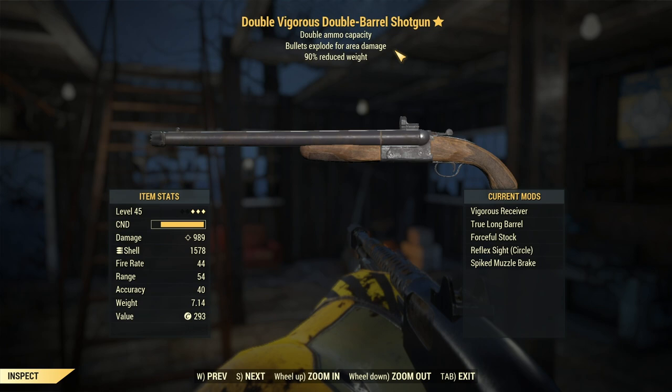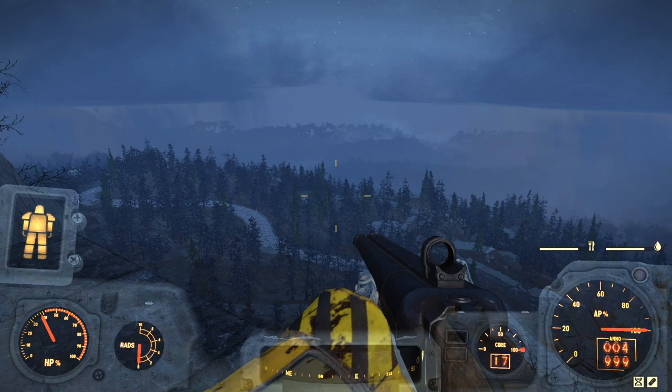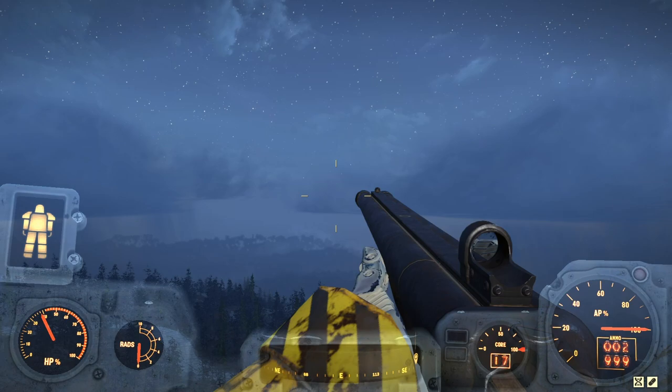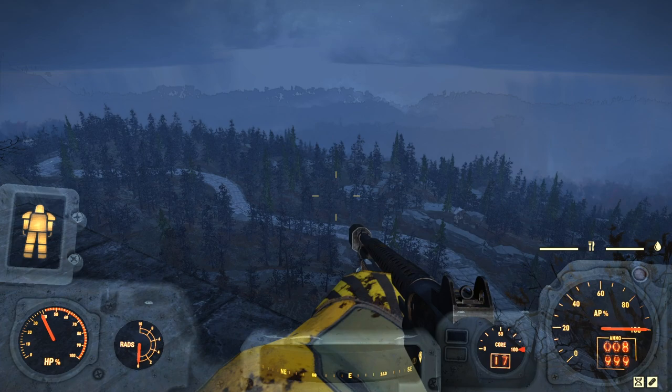What I was gifted is this: a Double Vigorous Double Barrel Shotgun with double ammo capacity, bullets explode for area damage, and 90% reduced weight. It does 989 base damage. It doesn't have the Instigating perk but still has really good range. Watch how fast this thing shoots - that's what I think makes it pretty OP. How insane is that?